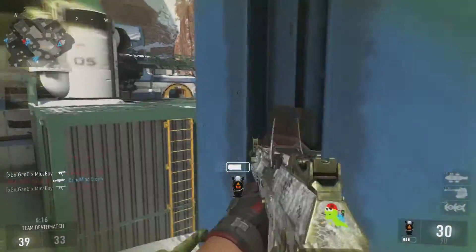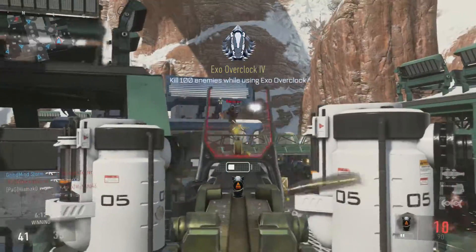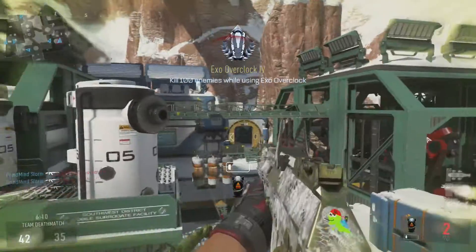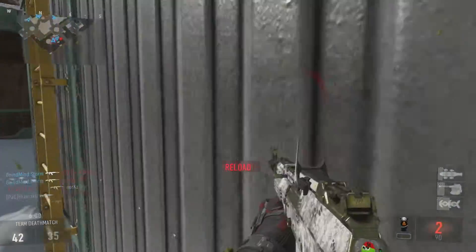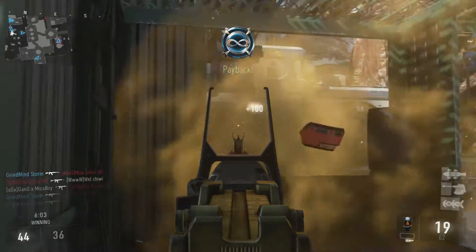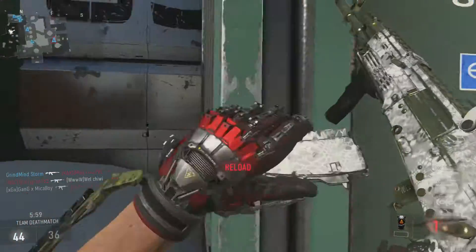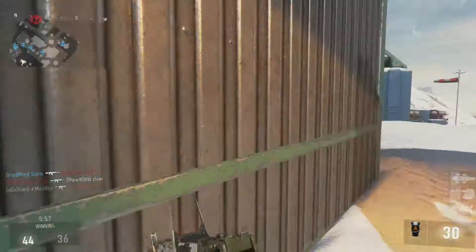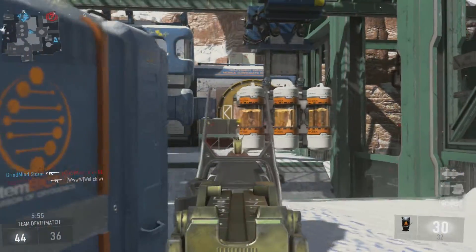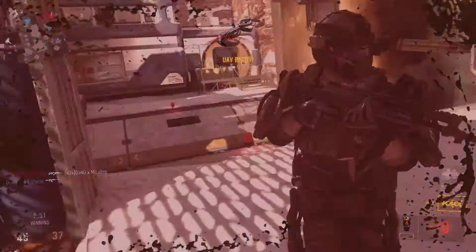I'm rocking the Overclock as my exo ability. I really love the Overclock because it helps you ADS and move faster — as you just saw there guys for that two-piece. It just helps you move a lot more fluidly in those needed moments, like when you need to escape. That's probably the best exo ability to use, but obviously it all depends on your game mode — each exo ability is good for different game modes and different situations.